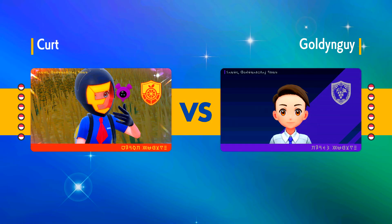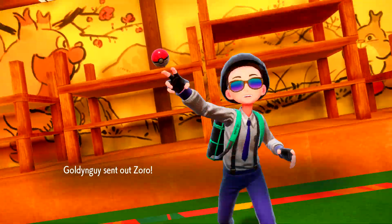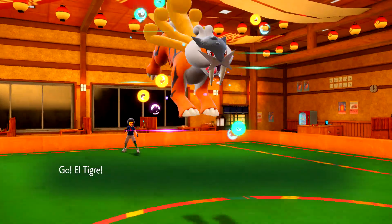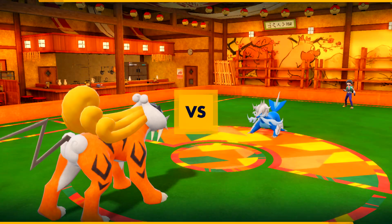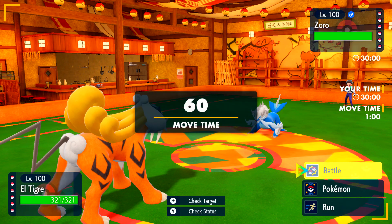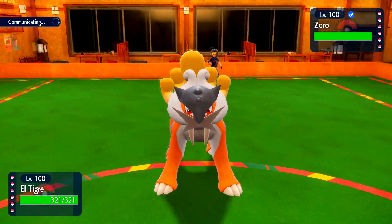His only answer to Raikou is now the Kilowattrel roll, and I am packing Scald and Shadow Ball so I can click those two moves pretty freely against this team. I don't fear anything they want to do. So we're going to get into the battle and I am just going to lead off with my Raikou because this is super free. I can just click anything I want for free. I'm going to Scald to try and burn this thing.